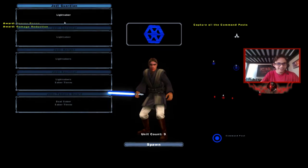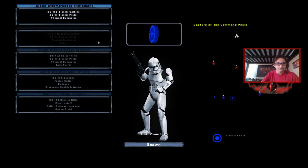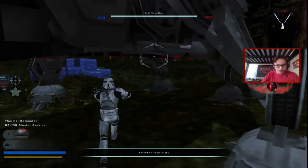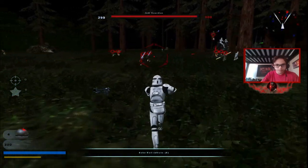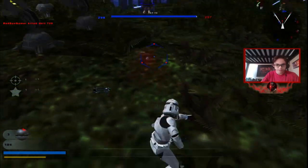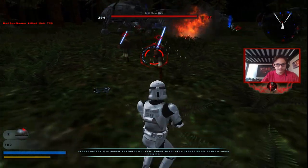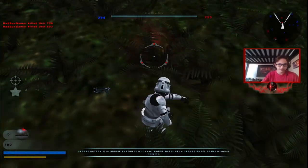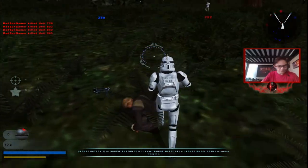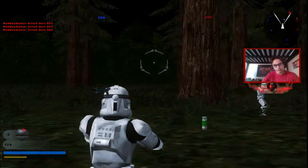They've got the Jedi Guardian, Consular, Knight, Sentinel, Temple Guard, and then the Imperials. I'll go ahead and start as a regular clone trooper. Oh man, the game is so nice, I love this mod. I mean of course it's my mod, but I'm just so proud with how it's turned out so far. I feel like changing the Jedi team to the Rebel team.